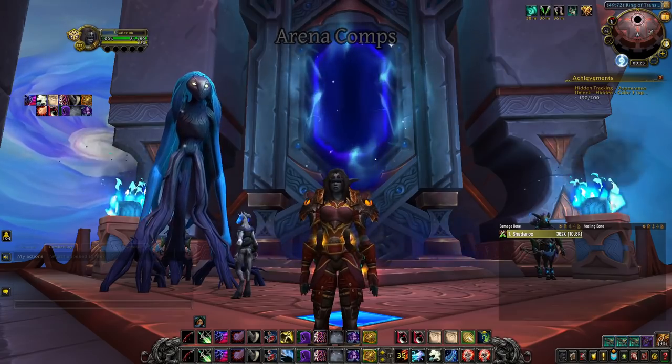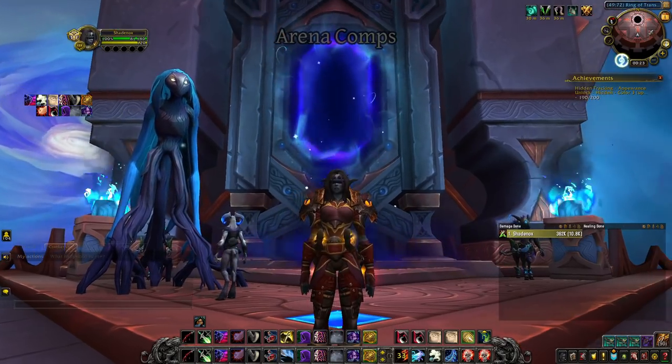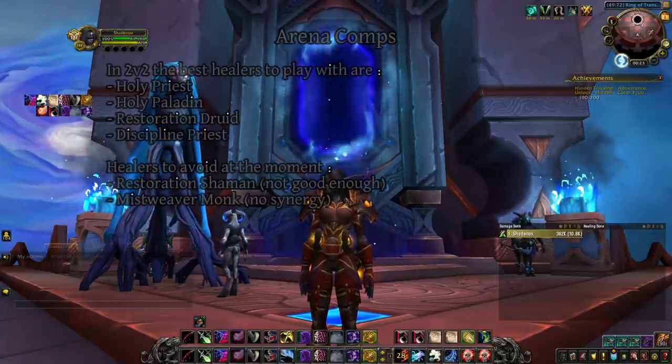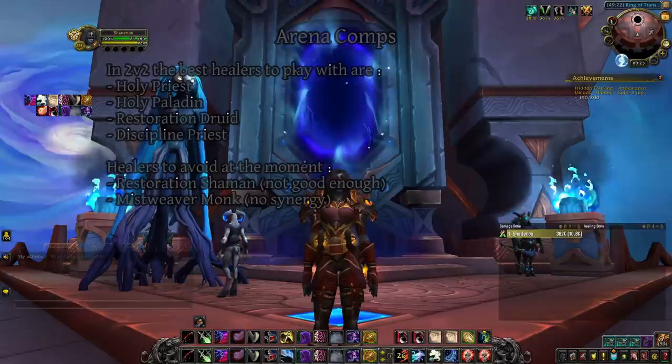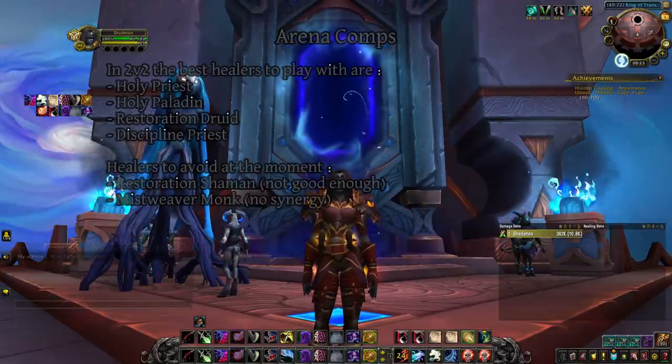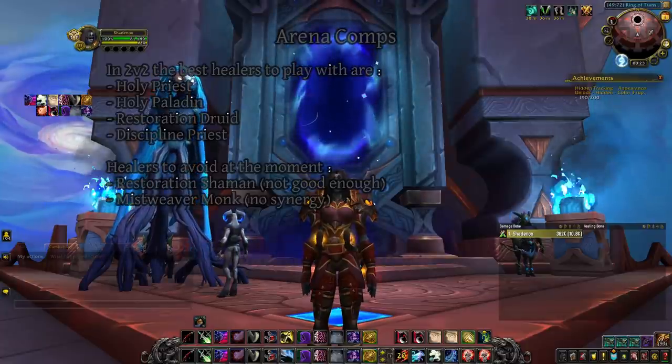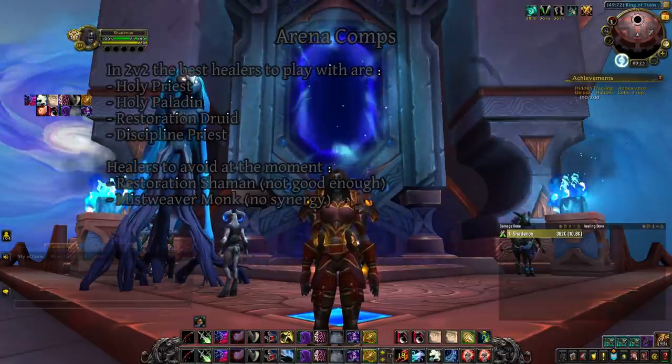Don't spend too many Serrated Bone Spike charges outside of Kidney Shot windows, as it deals far more damage when Shiv is active on your target. Good comp selection is the first step to success in arena. In 2v2, Assassination is best played with a healer. Holy Priest is currently the best partner — high damage, high healing, great CC. Having a healer that chains Chastise into Fear every Kidney Shot while providing significant damage is simply amazing, and you want frequent and consistent setups with perfect 3-CC chains until the enemy runs out of cooldowns.